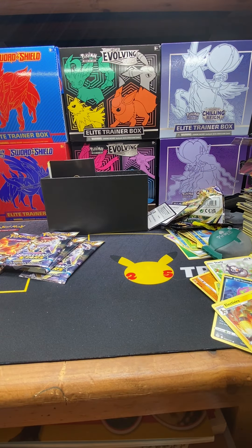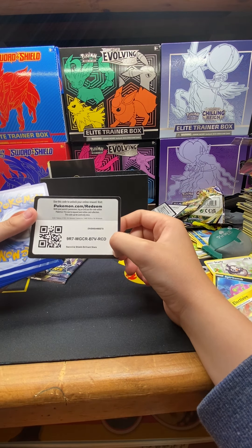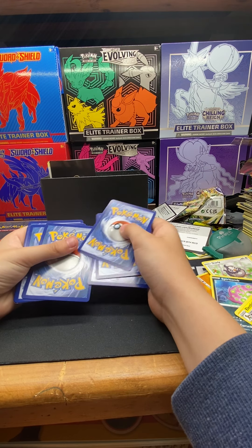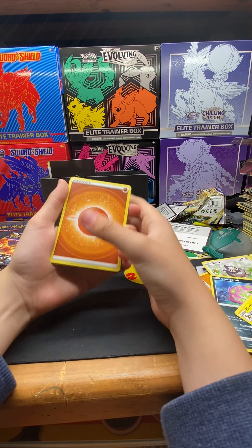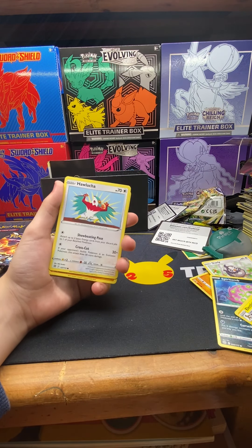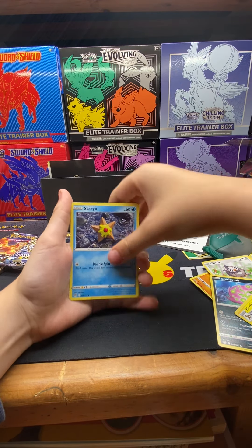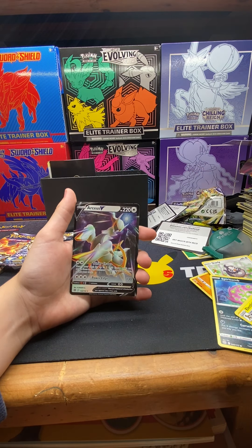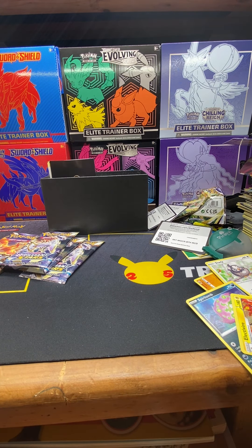We got a black border. There's the code. Water card trick, Double Turbo Energy, Double Turbo Energy, Probopass, Prinplup, Hawlucha, Throh, Magmar, Staryu, Feraligatr, Holomothim. And... Arceus V! Nice, I really like Arceus — Arceus is just such a nice Pokémon.